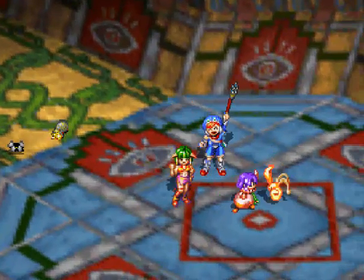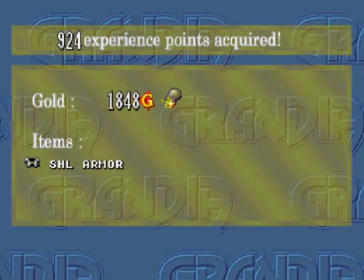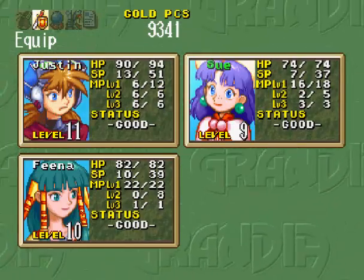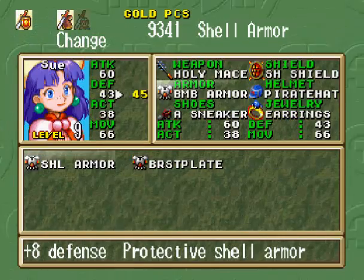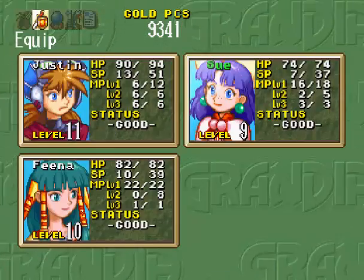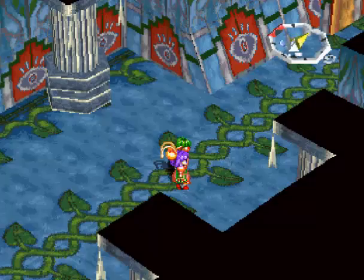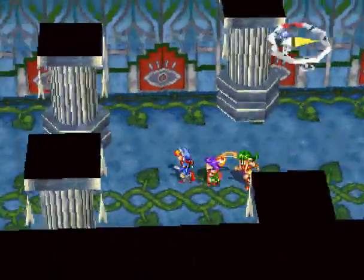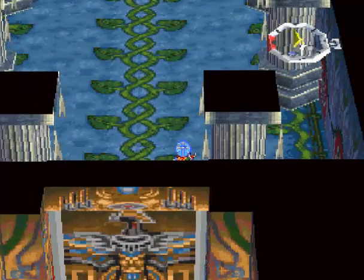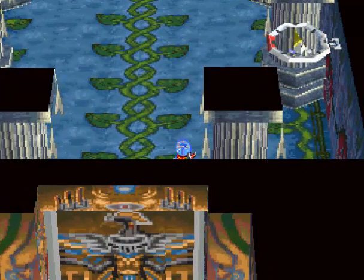We get some armor and gold — shell armor, another set of shell armor. Level ups all around. Let's equip that shell armor on Sue, because she has a little less defense than Jason. There's no scene afterwards, so feel free to go back and heal. I don't even think you need to heal because there's nothing too bad coming up.